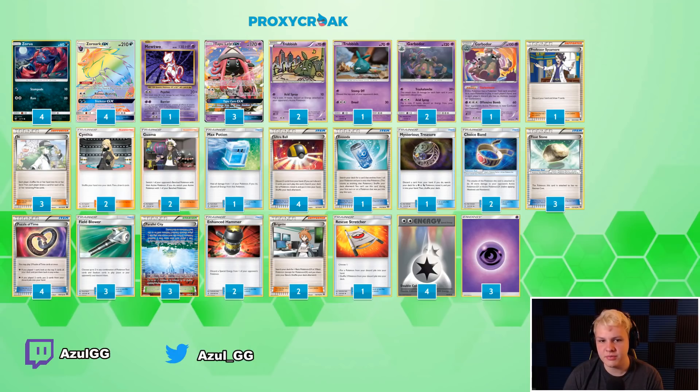Three Lele is the only difference between my list and my group's list. They chose to play three Bridget, two Lele. I went with three Lele, two Bridget, because especially going against Rayquaza decks, I want to be able to have access to just everything as opposed to just Bridget. Specifically against Rayquaza decks, they were playing the Marshadow, which shuffles your hand into your deck and then draws four cards. I don't want to draw a Bridget off that.